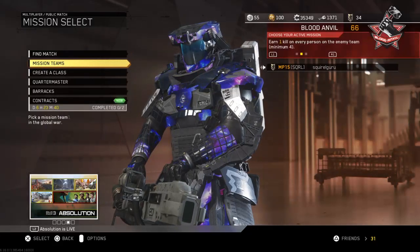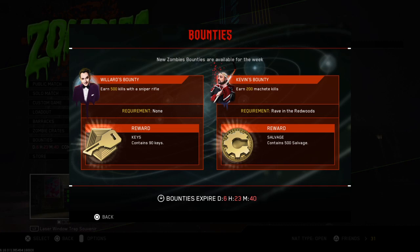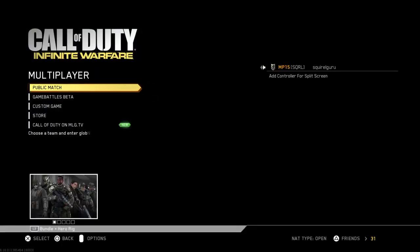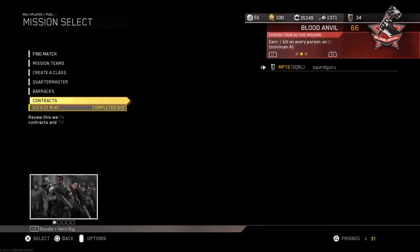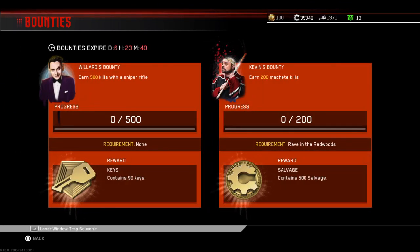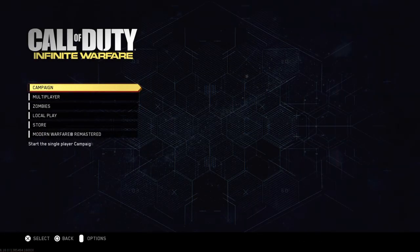Let's hop over to zombies before we get into the new guns. 90 keys - oh my gosh - 90 keys and 500 salvage, 200 machete kills and 500 sniper kills. That's a lot of sniper kills, but whatever. Public match, so you get 90 keys over there, 50 keys here - that's 140 keys this week. Holy crap, that is literally like 46 games right there that they're giving to you for free.